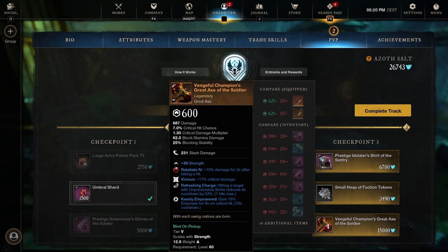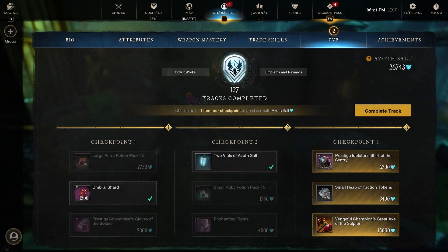Flat stat Strength — always pretty good. Retaliation: 15% damage for 2 seconds after taking a hit. Vicious: Critical Damage — really good. Refreshing Charge: hitting a target with Unpredictable Strike reduces its cooldown by 53%, one hit max. So basically the cooldown is going to be halved every time you hit an enemy with it, but only once per cooldown. The second you get hit and retaliate, you do 15% increased damage for 2 seconds, 11% critical damage on top of that, and lower the cooldown via Refreshing Charge. Keenly Empowered: gain 15% in power for 5 seconds on a critical hit. Overall, this would definitely be a Great Axe I would be using — it has a weapon perk, Vicious, Keenly Empowered, and a good gem. You don't need to change anything. Definitely going to pick this one up.